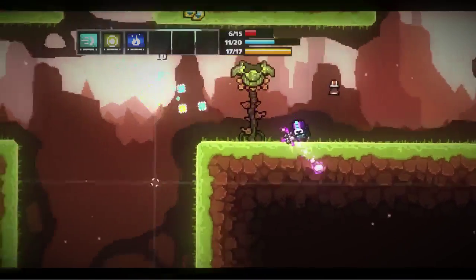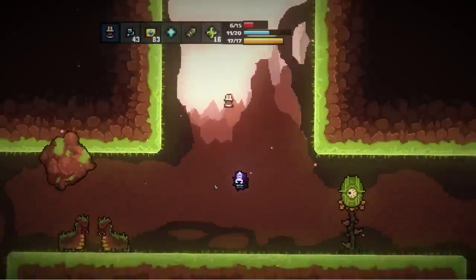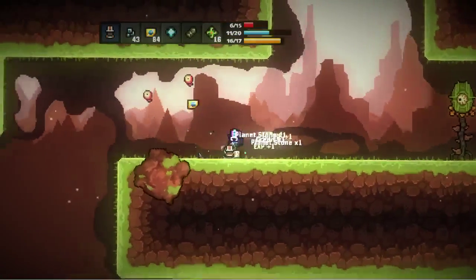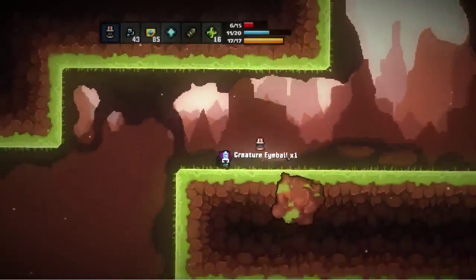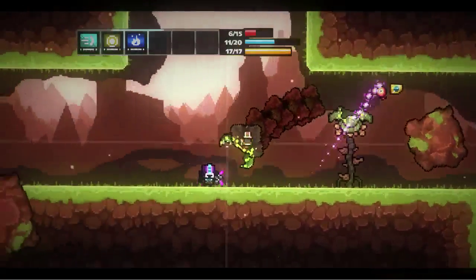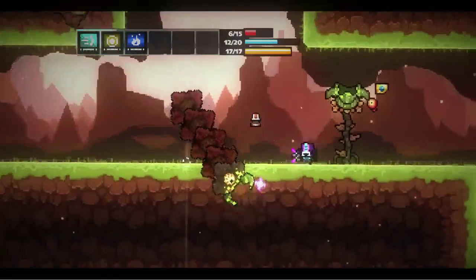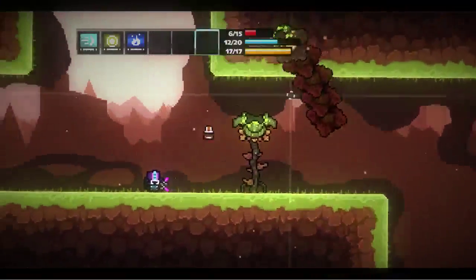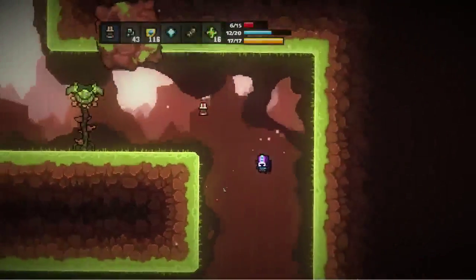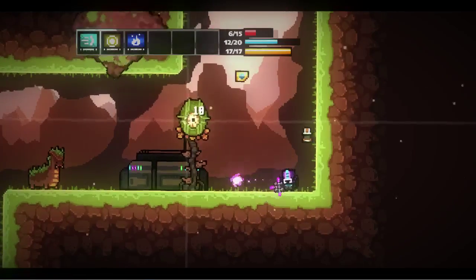Let's go summon another boss. The trick to fighting these guys in Roguelands is dodging - you need either dodging or using the swiftness ability, which I haven't showed off yet. It's an ability you start with and it's really good for kiting - that's what it's there for, and it's probably only there to help you fight these guys.